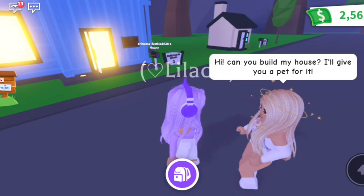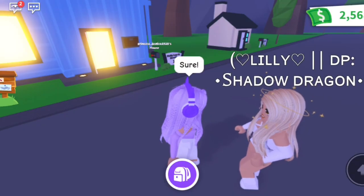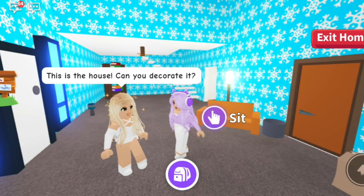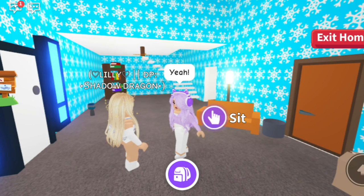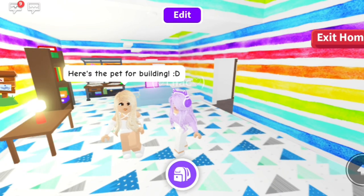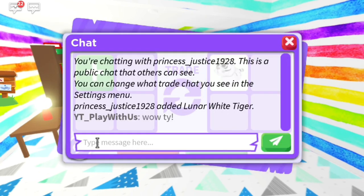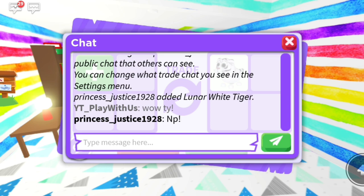Another way to earn is building or decorating houses for other players in exchange for pets. Someone asked me to build their house and offered a pet as payment. A few moments later the house was done and they gave me a pet for building it.